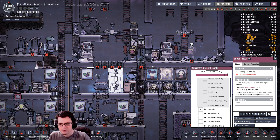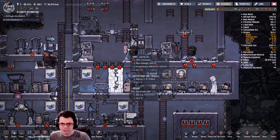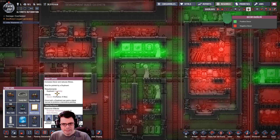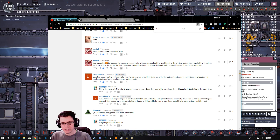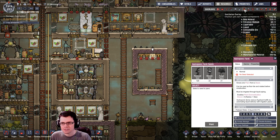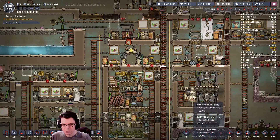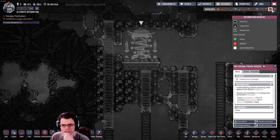Right now I have all the hatches on the right side for sandstone, and on the left I'm getting rid of these guys, so I'm going to go ahead and wrangle my normal hatches and move them over to the left. The core of this base kind of sucks, so I'm going to make a small effort to put some more paintings in. Sonya had a pretty good idea — you can put two bristle blossoms to suck any excess water with germs and put them right next to the printing pod because they have light on it. Instead of growing pinch pepper plants, I'll just put a thimble reed over there.